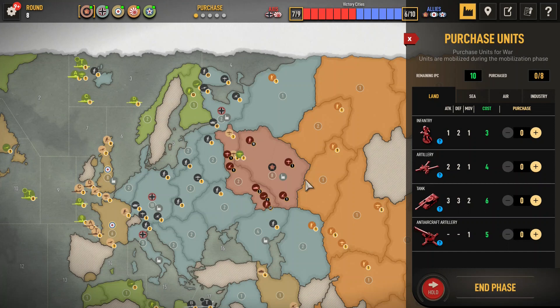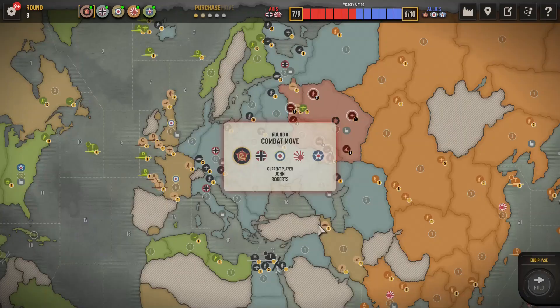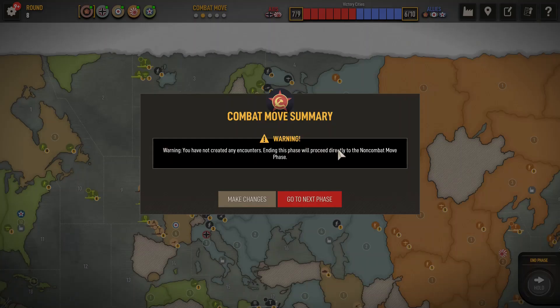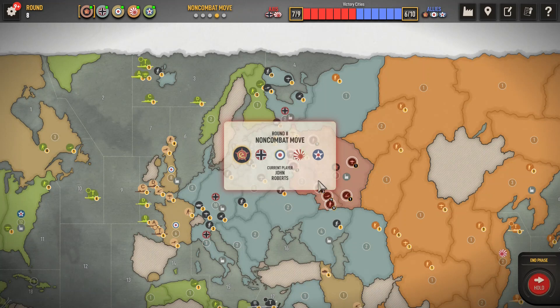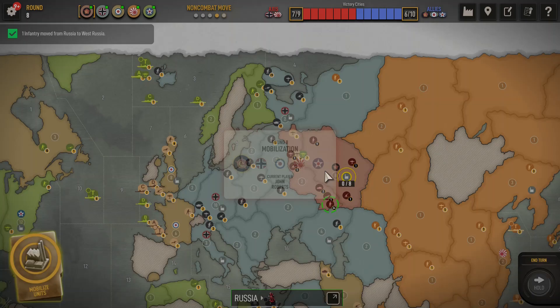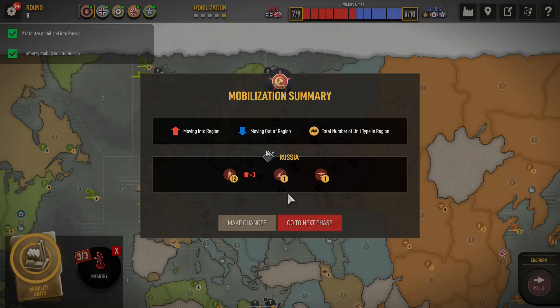Soviet Union, round 8. It's just 3 infantry — we saved the IPC. Perhaps it'll be one IPC that allows us to buy one more land unit next round. This will be a short one. I don't see the point in trying to get an infantry at the cost of an infantry. So non-combat, we need to take two of these infantry and place them here. That's good. Let's multiply our three units and see what the Germans have in store for us.